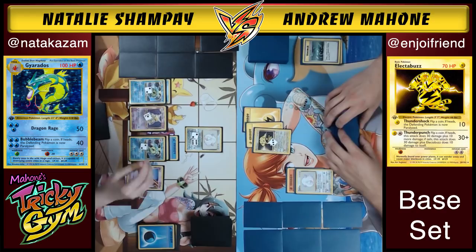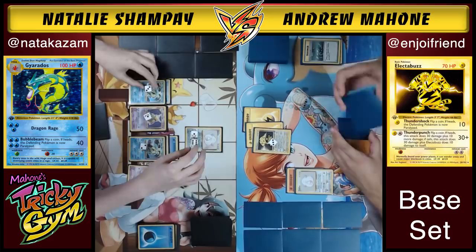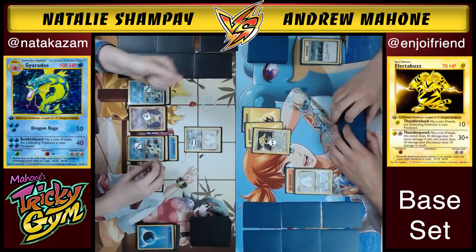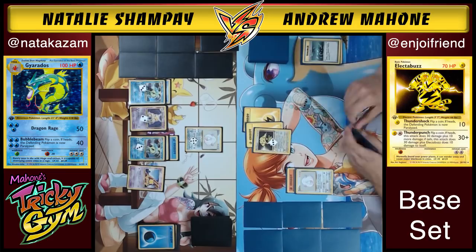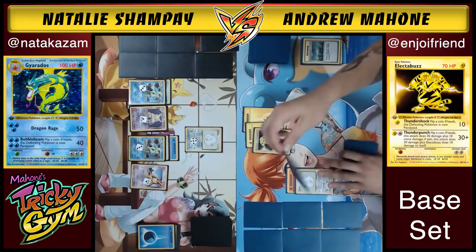Natalie would keep damage at around 50-60 on Gyarados. Putting damage on Alakazam is always a little sketchy because if Andrew gets a double Plus Power turn on the Alakazam, that really hurts. Andrew draws and slaps another energy on — if he gets four energies on something, he can one-hit KO an Alakazam. He's not sure if the deck plays DCE. Then he goes in with Thunder Punch again.